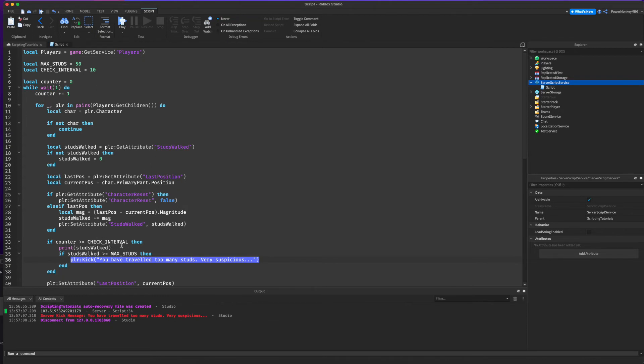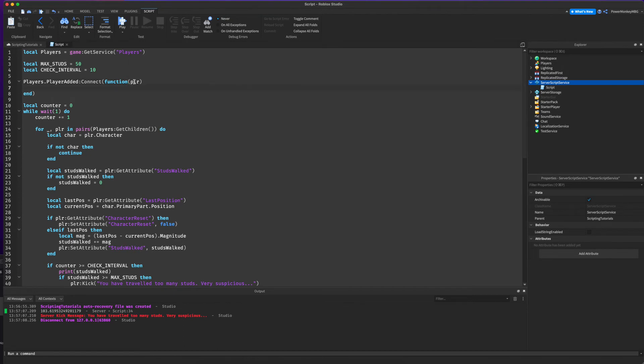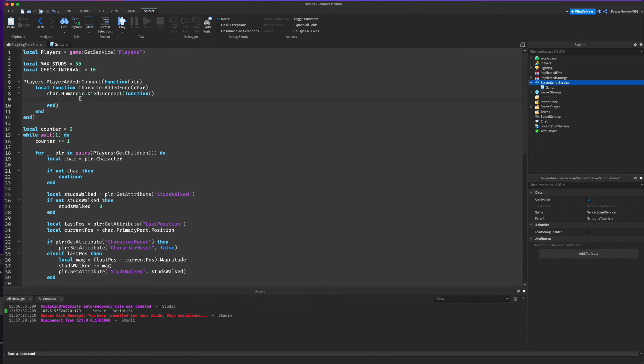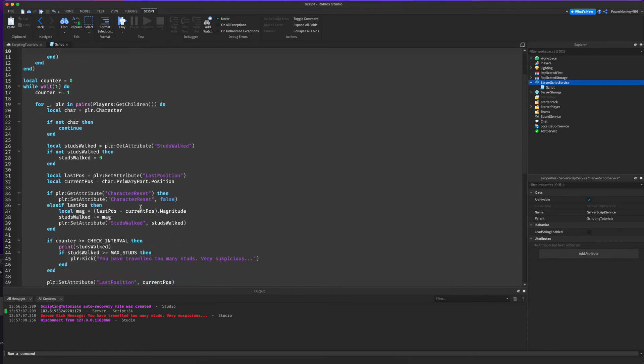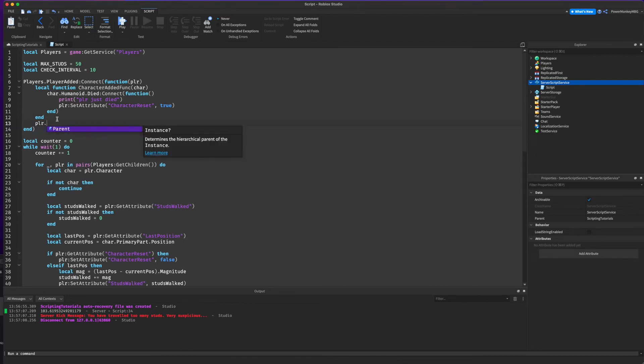Now we want to detect when the player's character dies or resets. So we do players.PlayerAdded and connect it with a function with parameter plr. Inside, we define a local function characterAddedFunc with parameter char, and inside that: char.Humanoid.Died:Connect(function()) — print player just died — and then player:SetAttribute('characterReset', true).